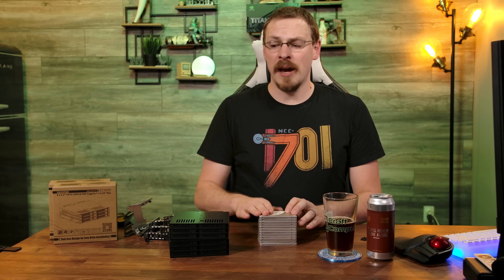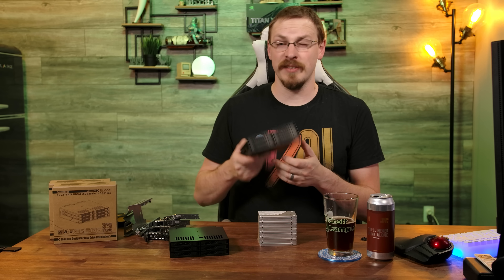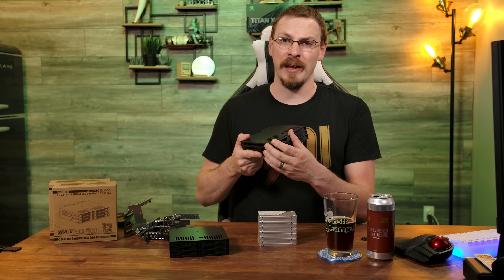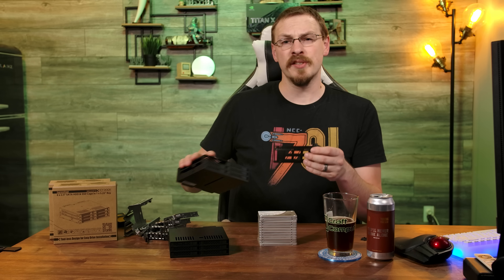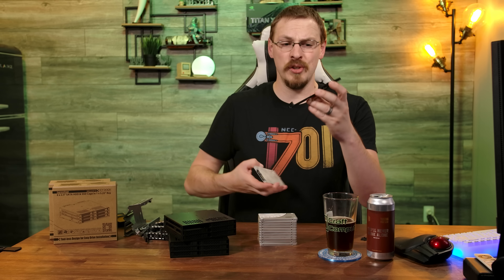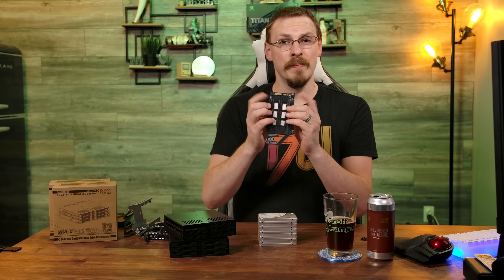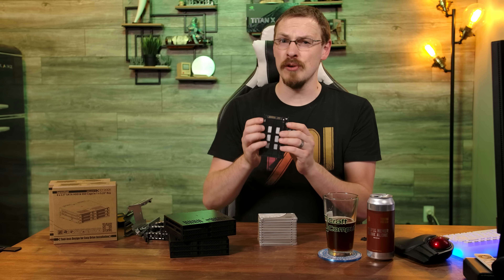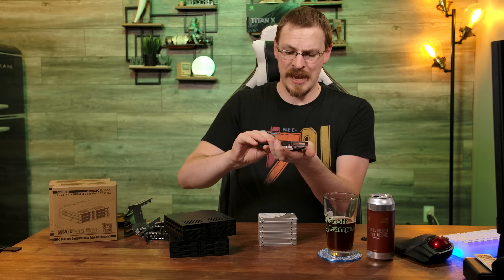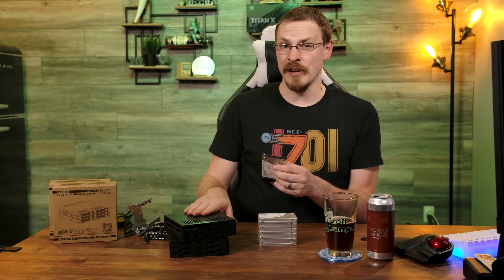Now that I have all of my drives out, let's take a look at the ICDoc housings themselves. This is the MB-326, and again, it can hold six 2.5-inch hard drives up to 9mm tall in a single 5.25-inch bay. ICDoc calls this a tool-less solution. However, I'm inclined to call this a partially tool-less solution. While the trays do have two little bumps on them to secure a 2.5-inch drive, there are two screw holes in the bottom, and I would highly recommend you use them. While the two pegs keep the drive from sliding side to side, they do nothing for keeping the drive in the tray itself. So we're going to screw all these trays in, and then we'll get to installing this into my server.